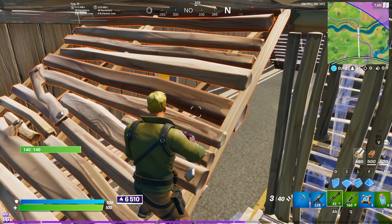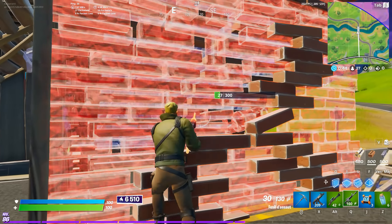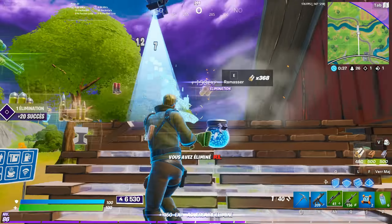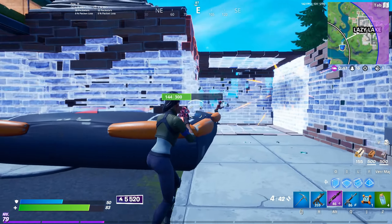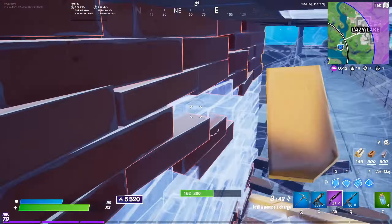Here's another example with the ramp where I cannot get in. And even if he edits it, it will still not push you in. But you can see here that because the cone is not edited, I can get in.